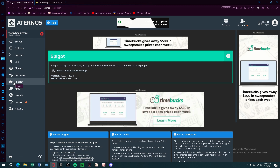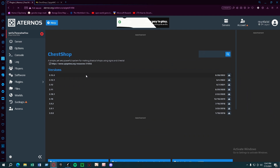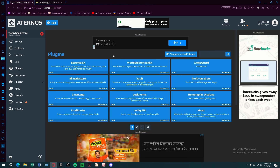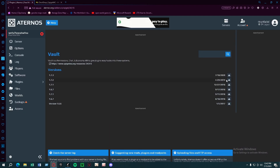Now you're gonna go to the plugin section. We're gonna be downloading the ChestShop plugin, so we're gonna search it. We're gonna pick the first one and download the latest one. We're also gonna be downloading two more plugins: EssentialsX and Vault. Make sure it's the Spigot one or it won't work.